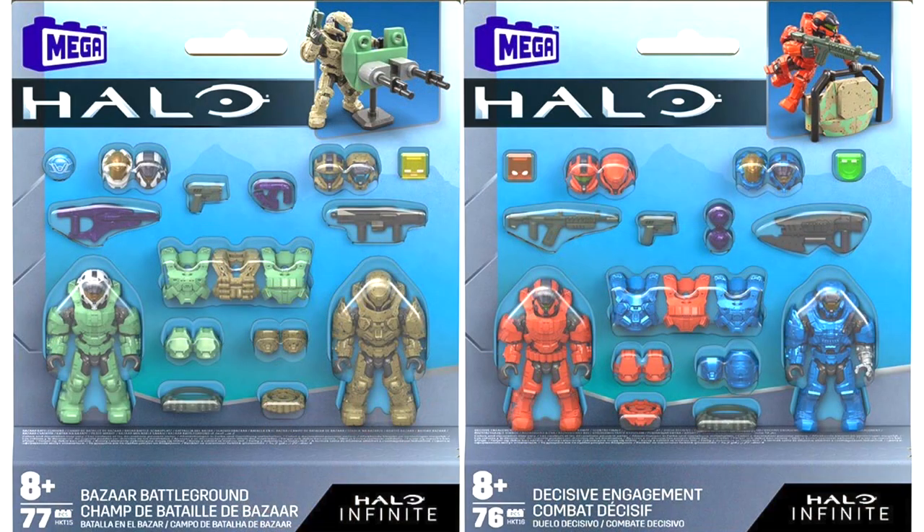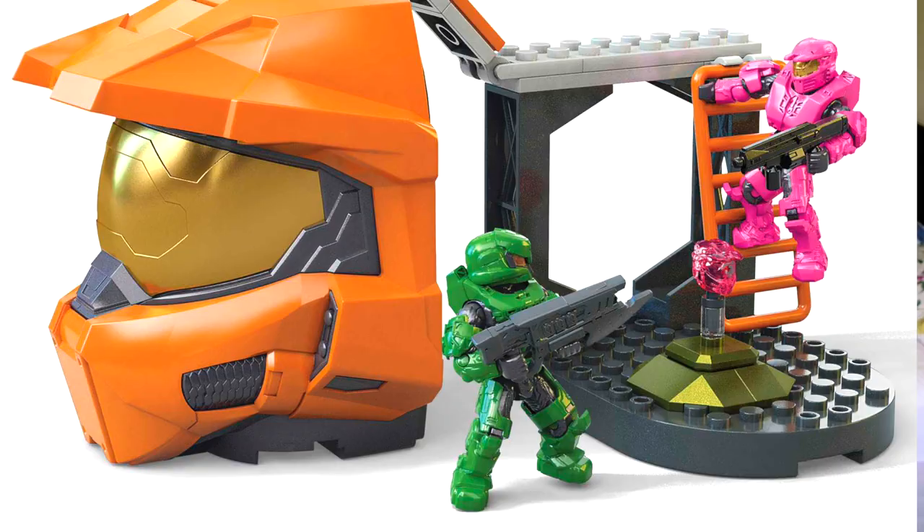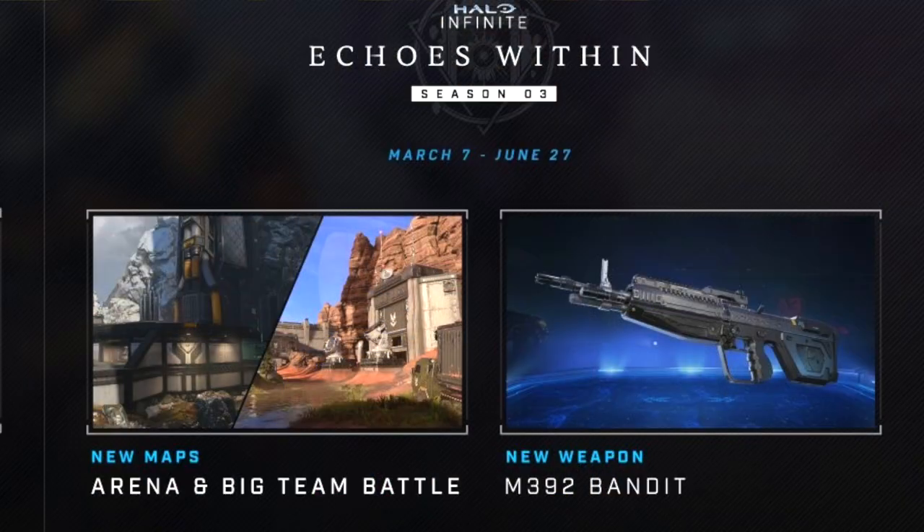The Pulse Carbine and Ravager have been even more recent, with the Pulse Carbine coming out in one of the new Battlegrounds sets. We've been having a drip feed of these molds. We're getting the new Bandit weapon in Season 3, Echoes Within of Halo Infinite. I think Mega's probably just going to re-release the No-Scope DMR as a Bandit for any future set, but I'd be interested to see if they eventually produce a new mold.